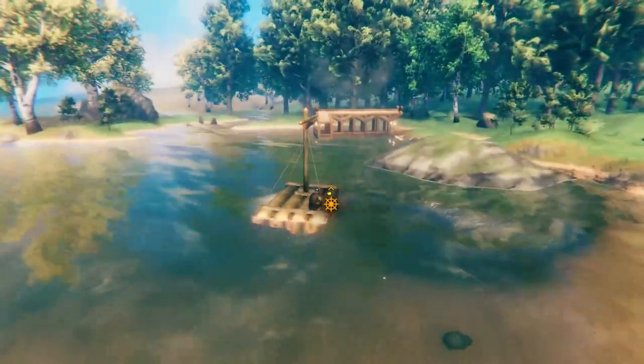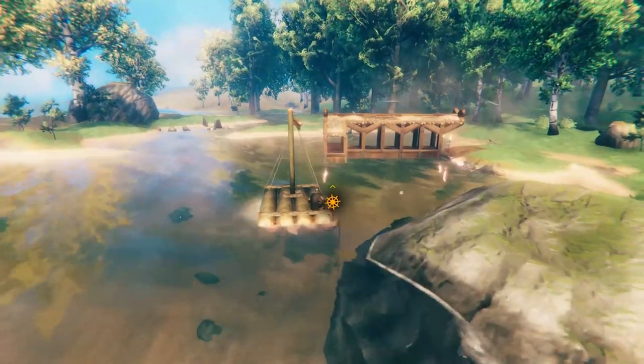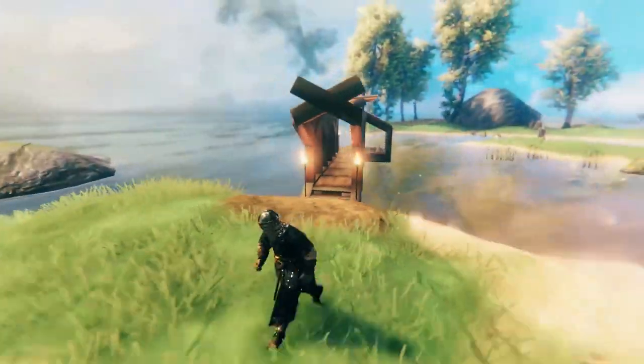The raft is the first boat you can use in Valheim. Until you want to unlock the next ship type, it's a good idea to build a simple dock for it. Let's start to build the one you see right now.